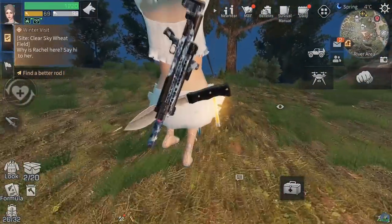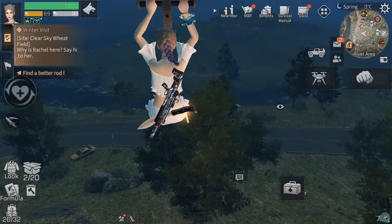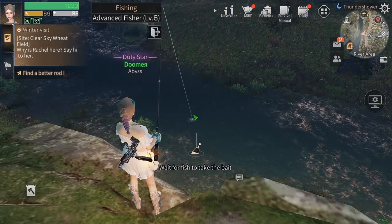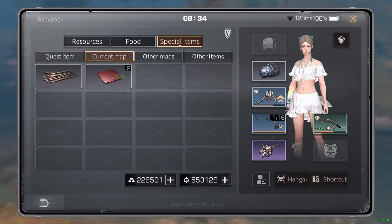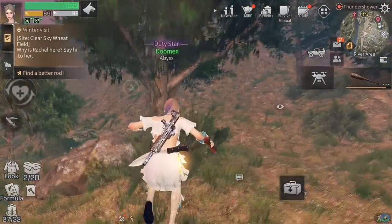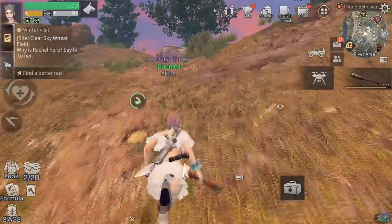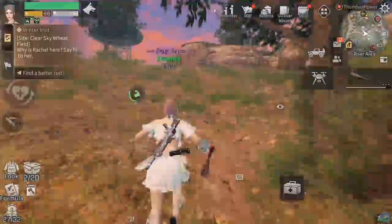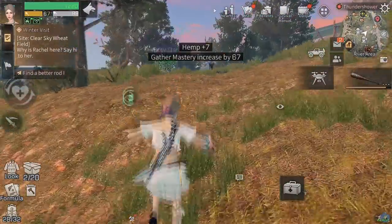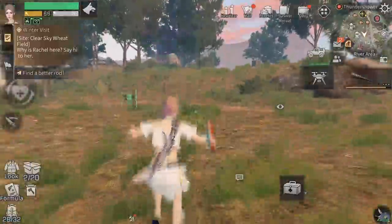Using another slip rope nearby - very convenient, thanks to whoever built these. We fish and get the Diary item - I actually have two since I didn't exchange one yesterday. Note: you can only get one NPC item per day per type. Grabbed another hemp item along the way. All three NPC items from this zone collected, so we can leave.